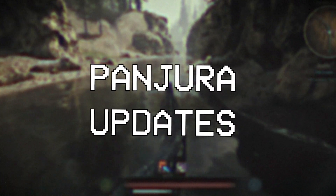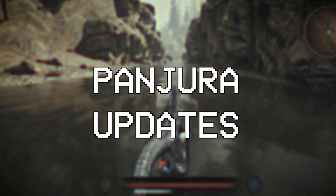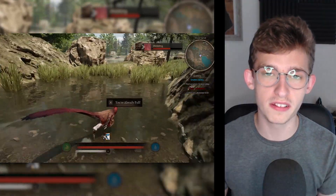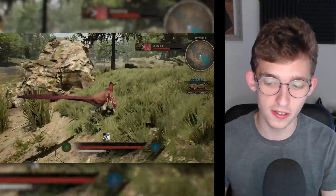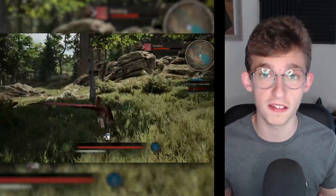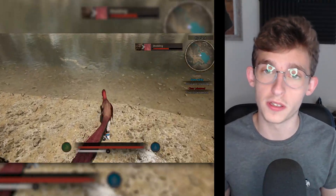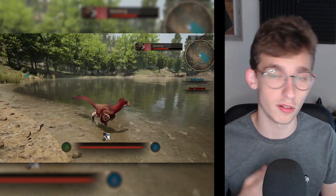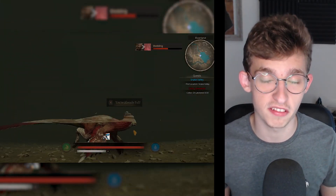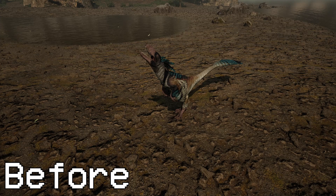Recent Path of Titans updates have been mentioning changes to the world with key updates and tweaking the overall feel of the game. We saw this recently when it came to cliffs - new cliffs were added and updates were rolled out to the main version, with different colors of rocks: some areas had red rocks, some were more gray, and some more brown depending on their location.